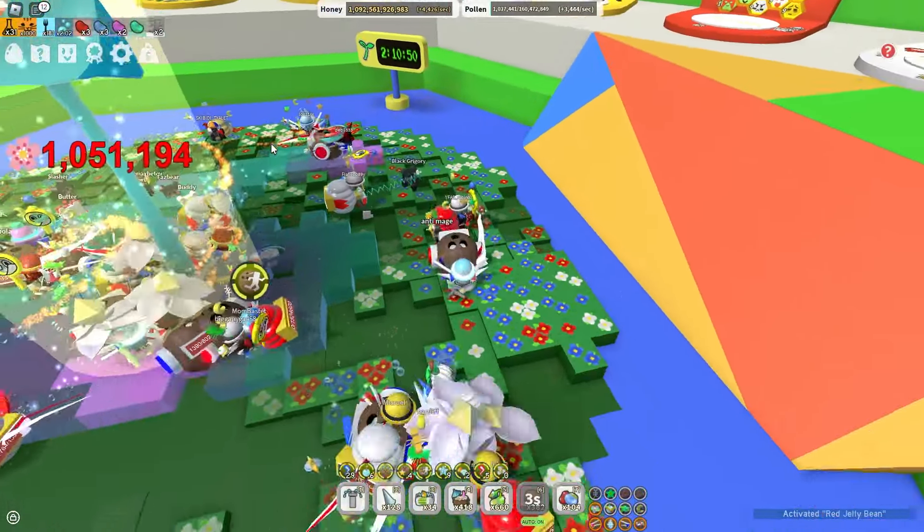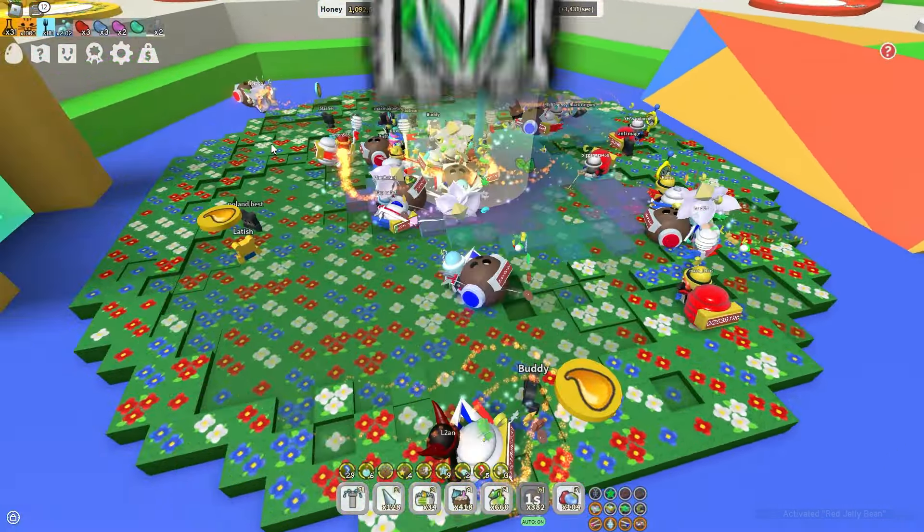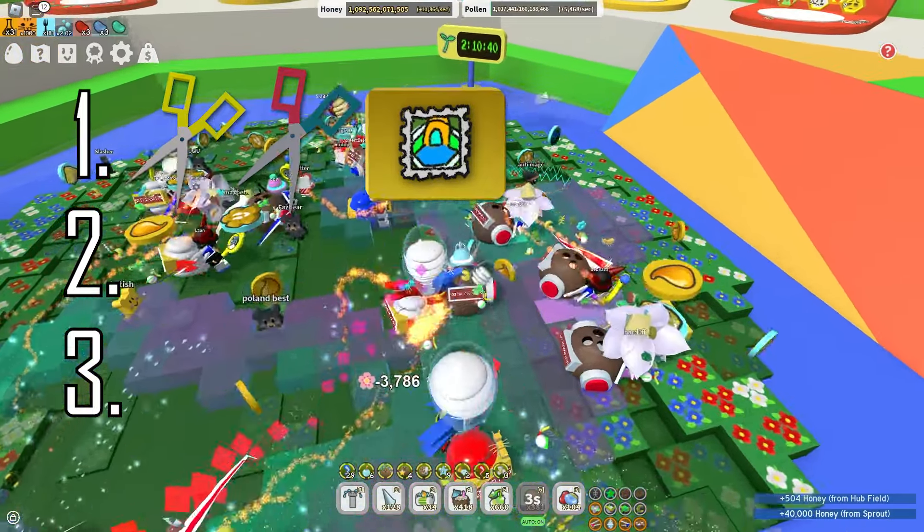At last, the most difficult to get flower sticker is the purple four-pointed flower. There are three ways to get it — the first being by using clippers or scissors in the hub field, with an unbelievably rare chance to get it.